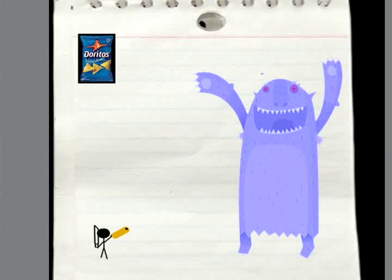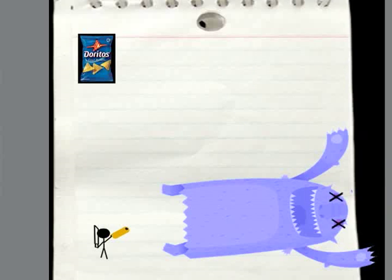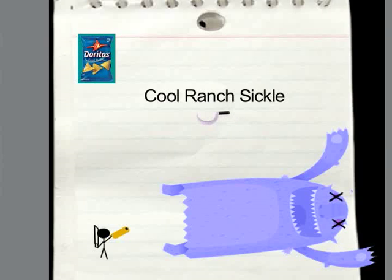There can be a Cool Ranch boss who has an ice theme. When defeated, he may provide something like the Cool Ranch Sickle. This is simply one way for the Doritos brand to make it into the game's structure without interfering with the game itself.